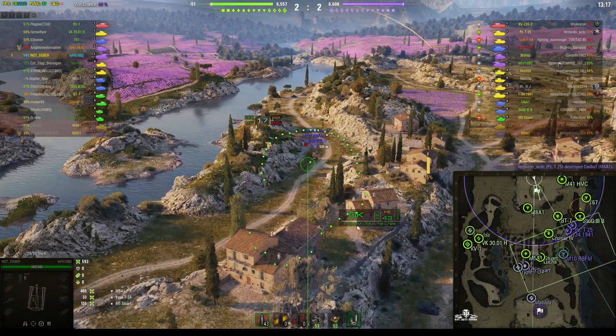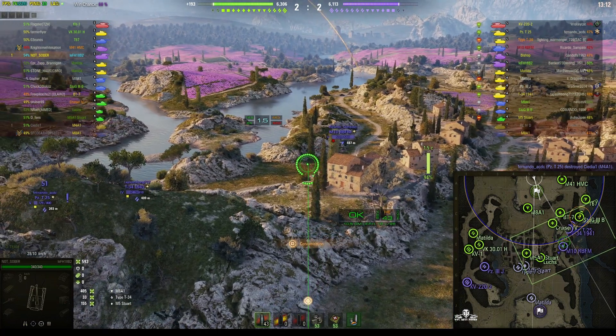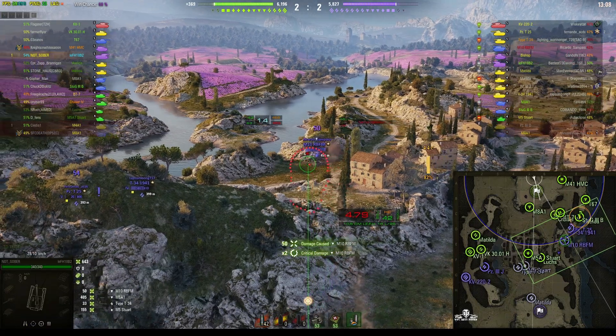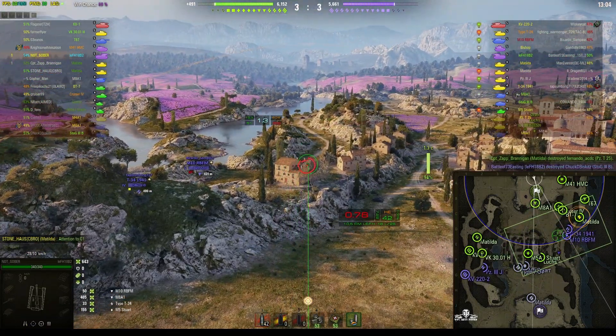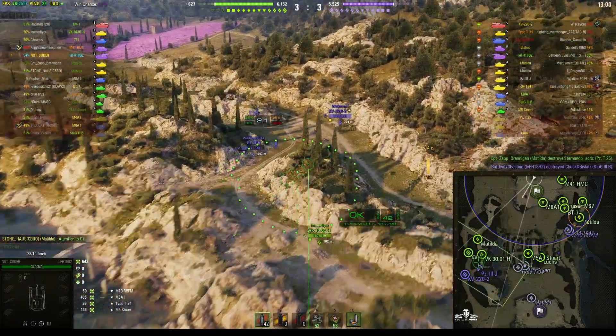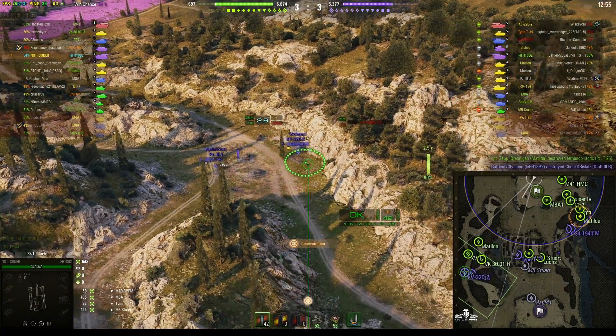The enemy team has a Bishop and a PP, and it looks like the Bishop is on the river road. We can see a tracer coming out from the road and another tracer coming from the back. He fires a round and narrowly misses the M10 but does get 50 hit points of splash damage. It appears the enemy arty is on the river road.